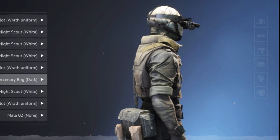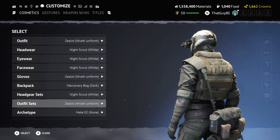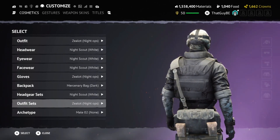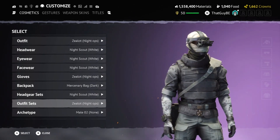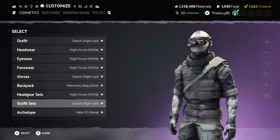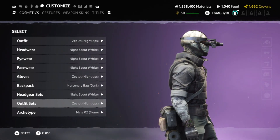This next one features the Night Scout white with a kind of wrap over the head. There are so many great customizations you can put together with these outfits — I could even do the Zeliot outfit in black and it still looks really good. You can mix in the Atom outfit pieces as well. It's just endless how many customizations you can put together, and this is definitely one worth trying.